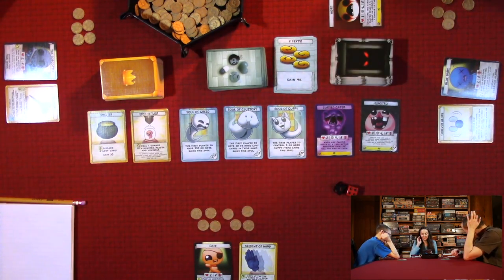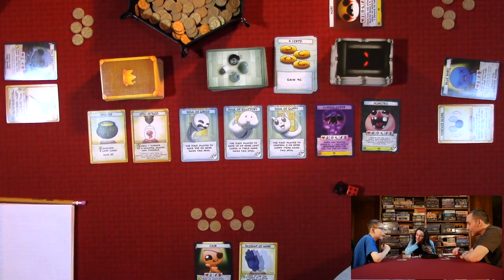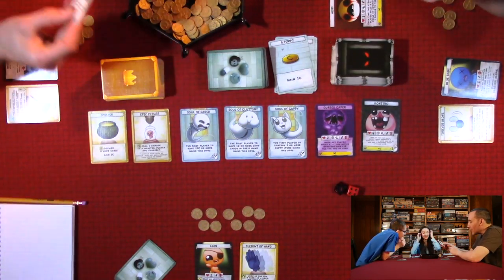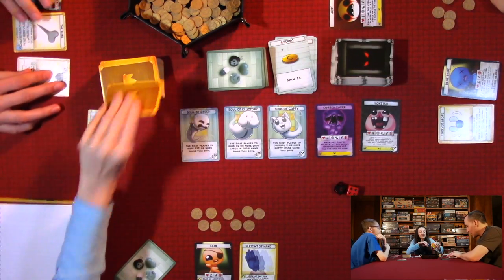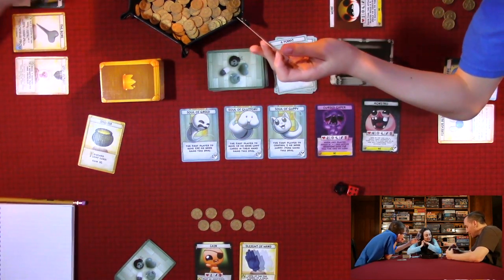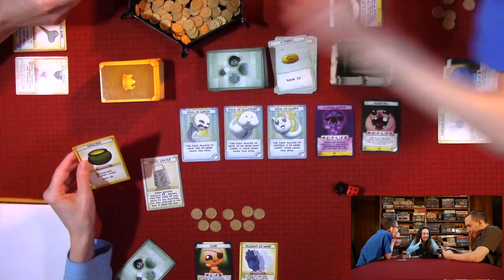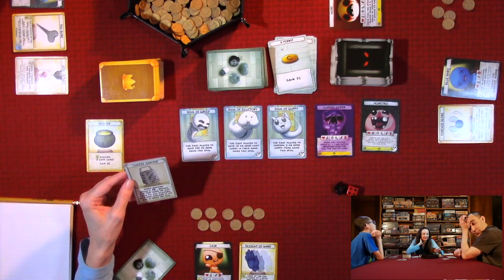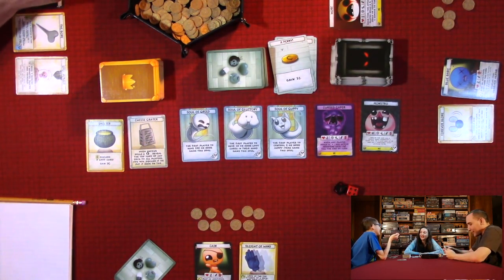The Horf didn't have a soul, so all Quentin gained was three cents. Anthony says he's just going to stockpile money while the others fight. He buys a treasure card — a passive that lets you discard a loot card to gain three cents. The group debates its value: 'Why pay ten cents for it?' — though you could exchange ten bad loot cards for thirty cents.